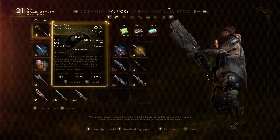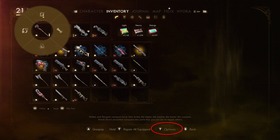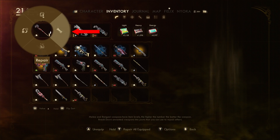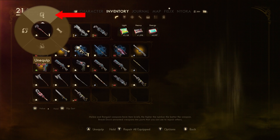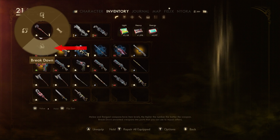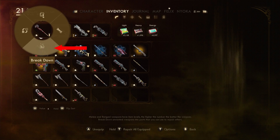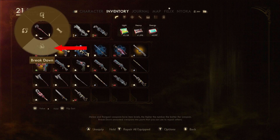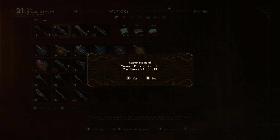The second way to repair from your inventory is to choose a specific item and press the action button, which opens a wheel with four options. The first option to the right is repair — clicking this repairs that individual item by itself. The top option is for equipping or unequipping items. The left option is for swapping or dropping items on the ground. The bottom option is breakdown, which breaks the item into parts. You can use this wheel on any item in your inventory, whether it's equipped or not.